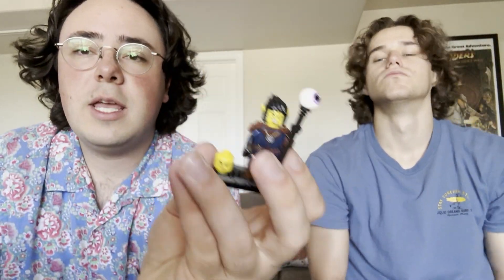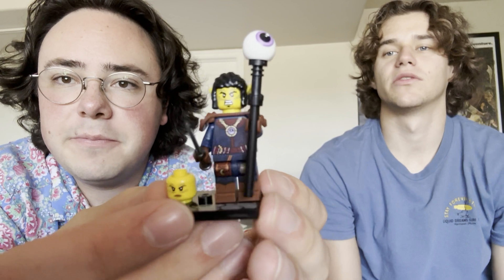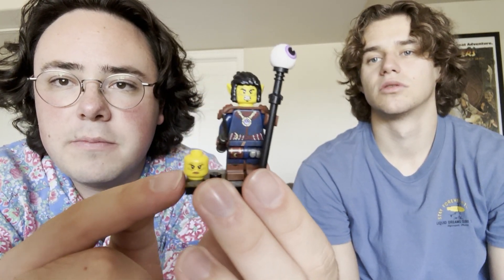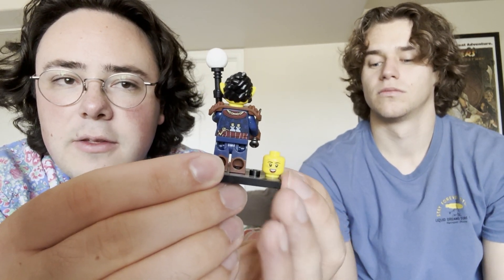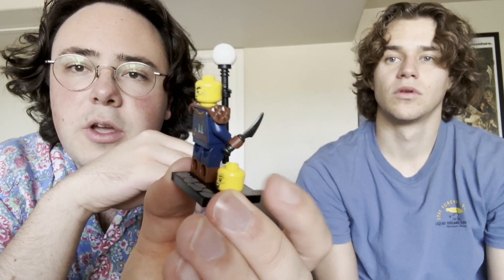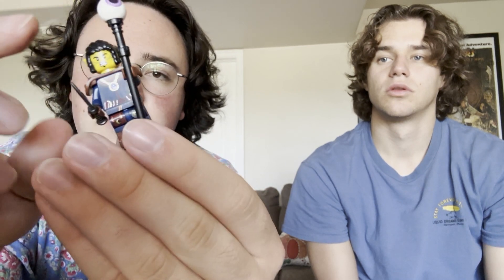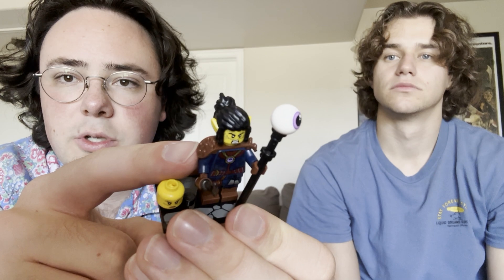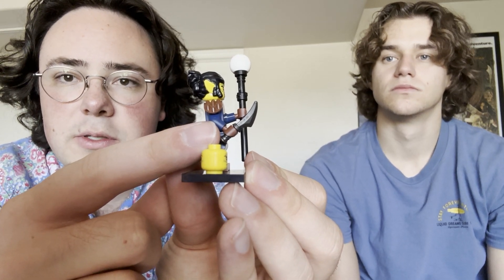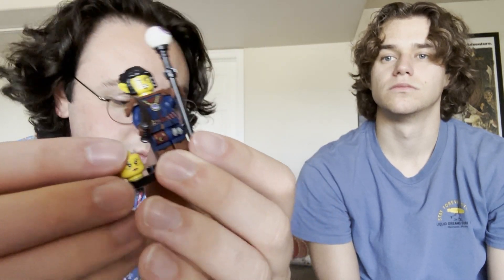I can't remember the name of this one at all, but this one also has two heads. Really cool printing overall — the dark blue and brown look great together. I think this is also a new hair piece. And then it has this little shoulder pad piece, as well as this eyeball staff, which is pretty fun. And then this new dagger piece, which is really cool — it comes with an extra one in each little box.